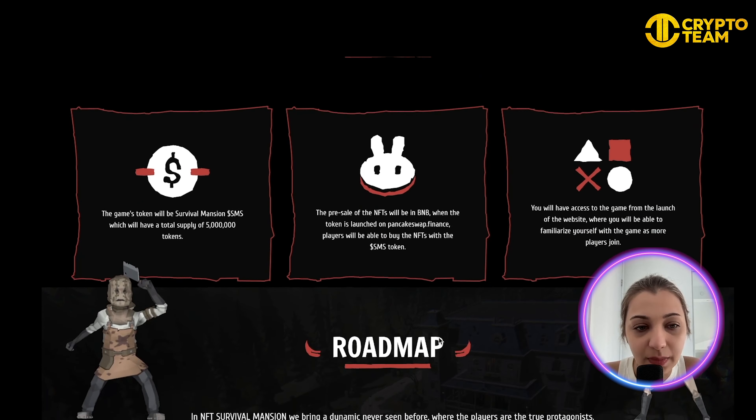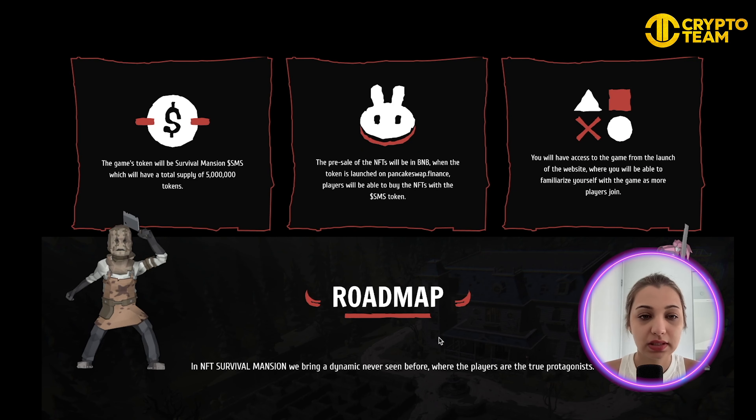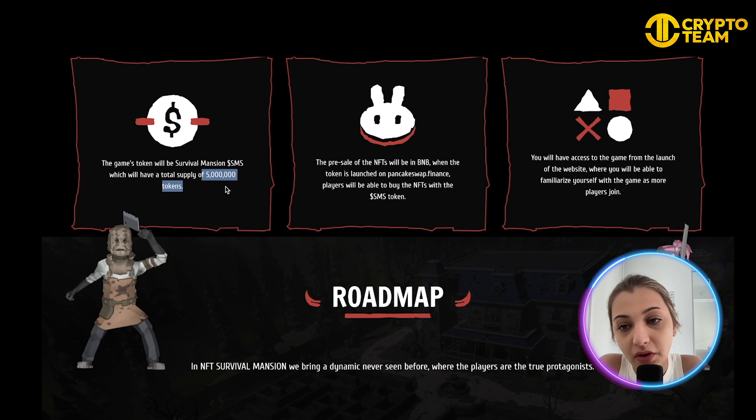The token used in this game is the dollar SMS, which has a defined total supply. The pre-sale of the NFT will be in BNB when the token launches on PancakeSwap. Players will be able to buy NFTs with the dollar SMS token and will also have access to the game from the website launch.